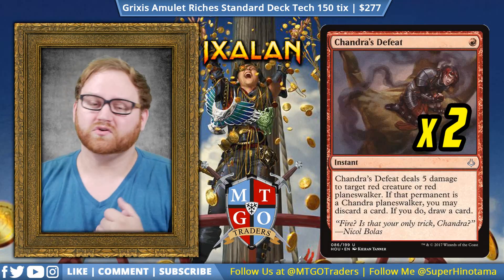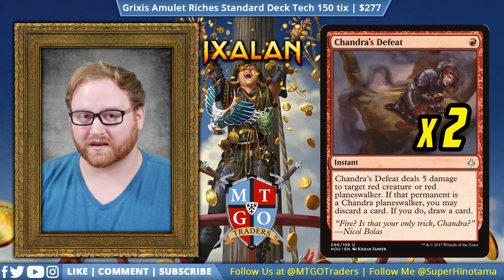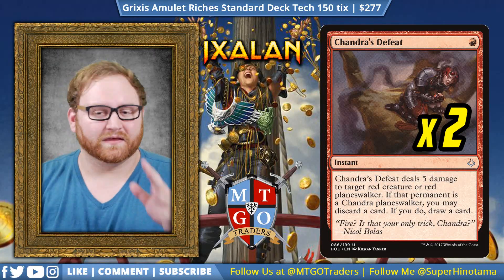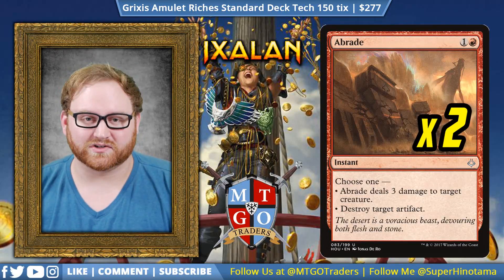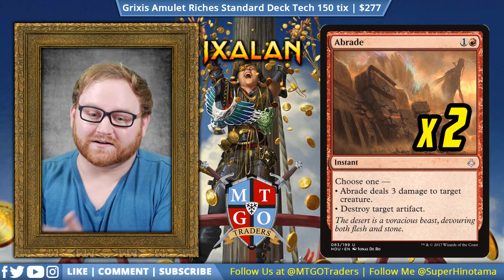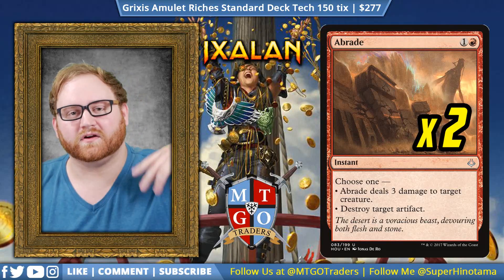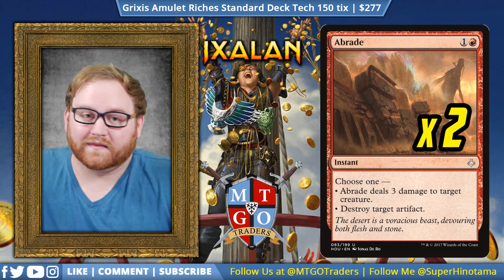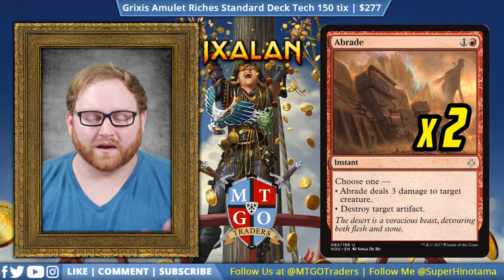We have two Chandra's Defeat. This is going to help deal with any kind of Chandra in Ramunap Red or any fast strategy like a Glorybringer. We also have two Abrade to help deal with any Gearhulk situation, because Gearhulks are still a pain, and God-Pharaoh's Gift is still a thing — Abrade handles that handily. If they sacrifice to put a God-Pharaoh's Gift on the field, you just Abrade it immediately and all that work goes for nothing.